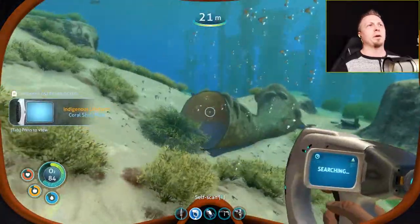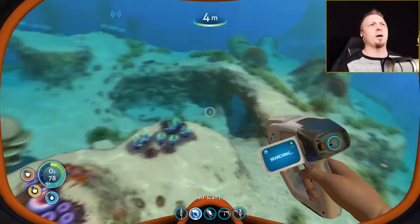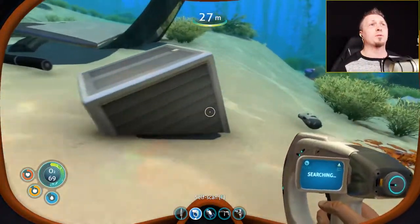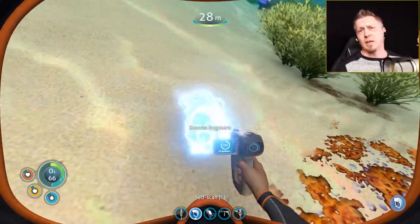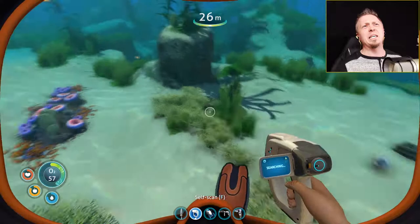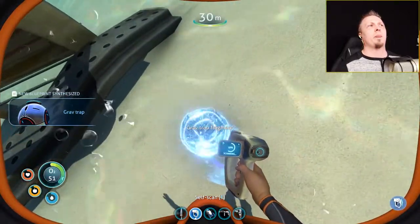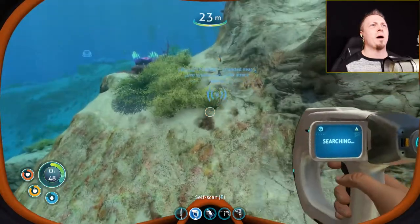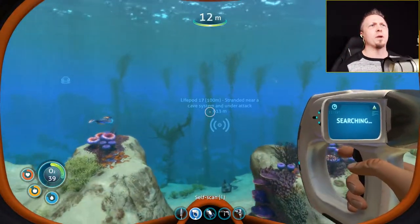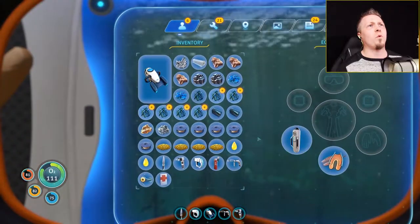I didn't even scan those yet — there we go. Let's look around and see if there's any more random boxes strewn around. I've also found a single fragment for a grab trap, which is interesting — I don't think I'm going to actually use it. We've unlocked the beacon. Hey, another sea glide fragment. That's how easy you can actually find the sea glide in some cases. Now I've got the blueprint for the grab trap. Might have to try that out.